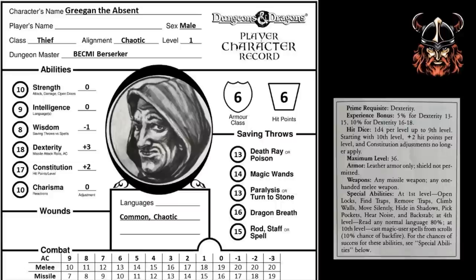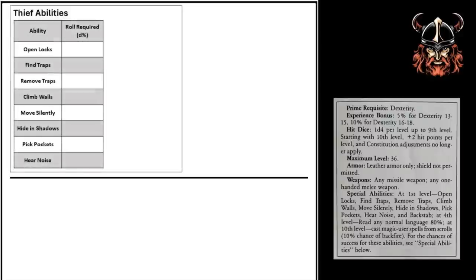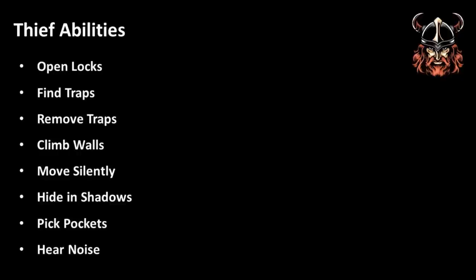Gregan the Absent is developing nicely as a first level thief. Now it's time to turn over the sheet and insert some further details — specifically, information regarding Gregan's thief abilities, his skills, and his weapon mastery progress. Let's start with the thief abilities, with a bit of an explanation about what they are. Thief abilities in Dungeons & Dragons, before 3rd edition came along, were articulated as a number of specific skills for which a thief had a percentage chance of succeeding depending on their character's experience or level. This is the system we find in BECMI.